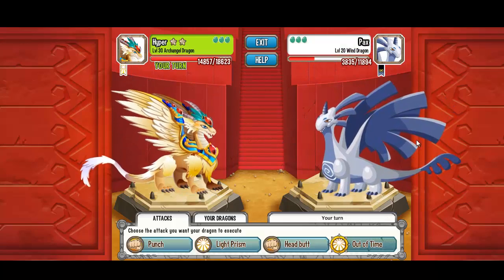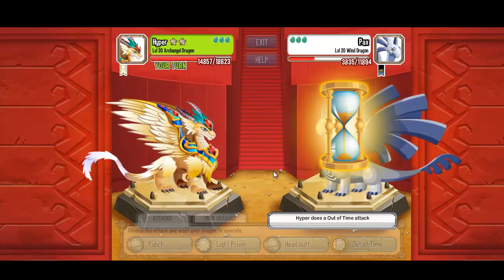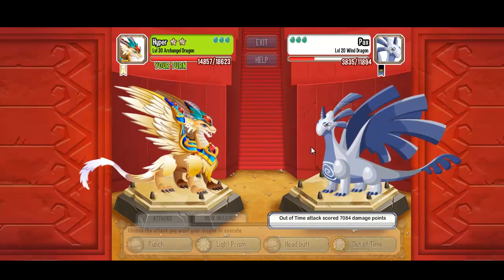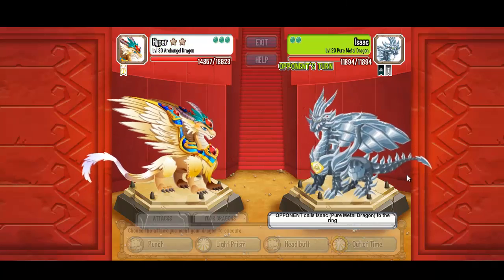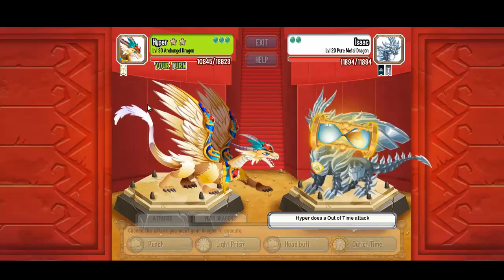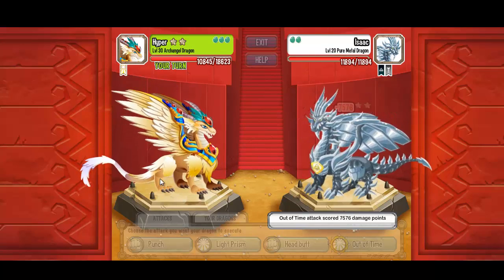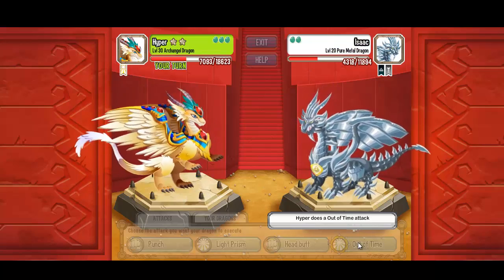Wind dragon — he's like a dinosaur, you cannot get it right now, they removed it from the game, but some people have it. Pure metal dragon is not a problem for the archangel dragon. You can buy the archangel dragon now, so there's no problem — anybody can have it.